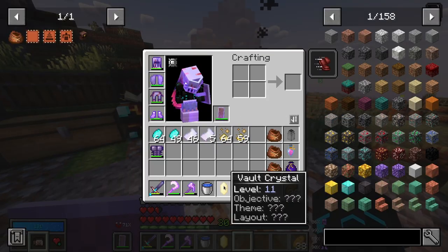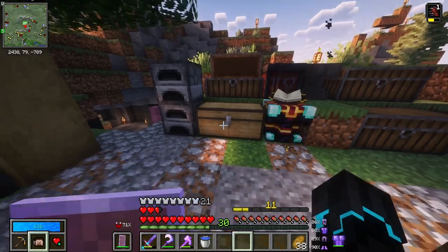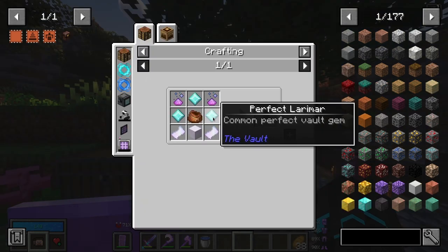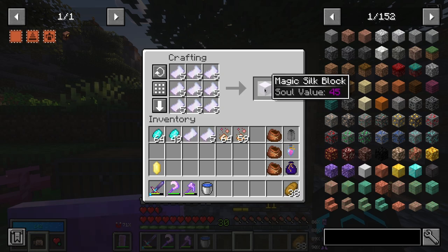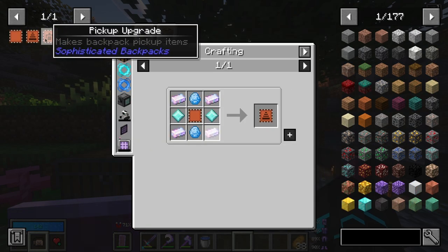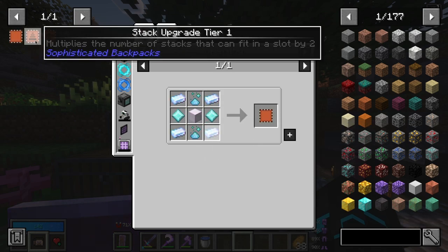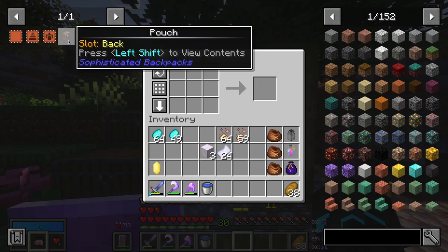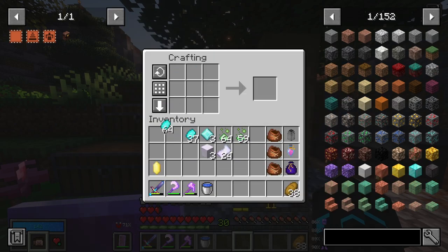Ladies and gentlemen, that was a much bigger task than what I was expecting. However, now we can get back to what I was originally doing, which was making pouches. To make a pouch we need a perfect Larimar, a bunch of magic silk block — I need one for a stack upgrade — I want to make at least a pickup upgrade and a stack upgrade, so I think I'll need three. We can make three perfect Larimars just like that — beautiful. So that means we can make our first pouch.